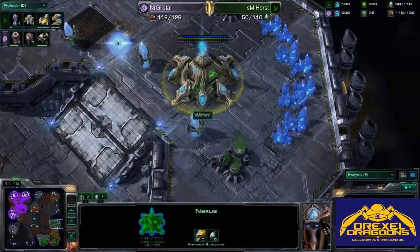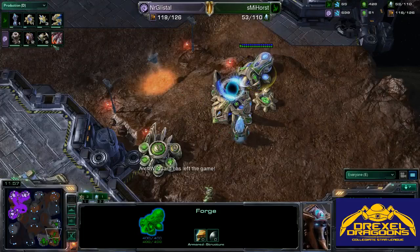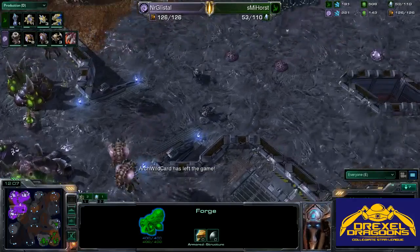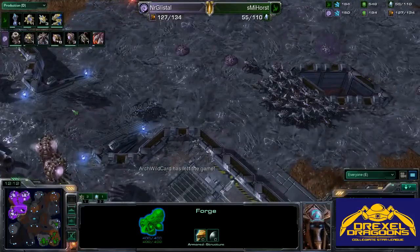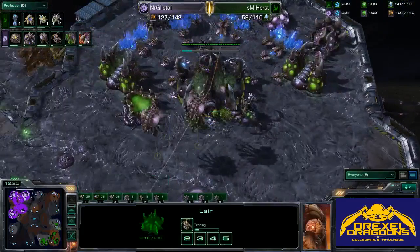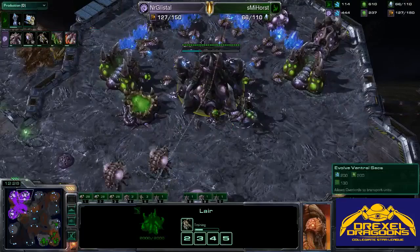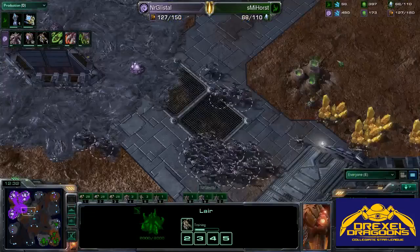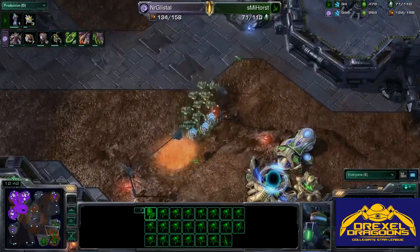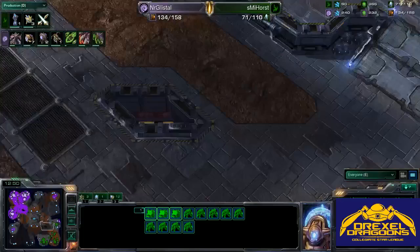He completely cleaned up that five-gate push but has taken his third. SMI Horst is at a huge disadvantage right now. Glial Reconstitution is going down for the Zerg player — looks like Roach into Muta or maybe Roach Broodlord play. He still doesn't have Hive tech, so no Tier 3 units yet. Pneumatized Carapace — potentially Speed Overlords. Look at all these Roaches pushing across the map. I don't think SMI Horst has what it takes to hold this; Zealots are not very good against Roaches. The Dark Shrine is just about to finish.